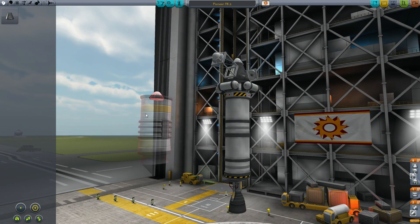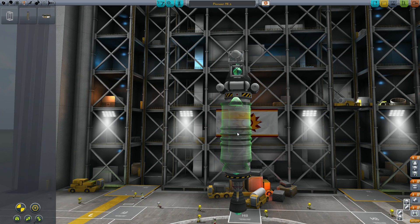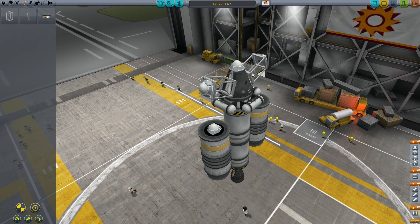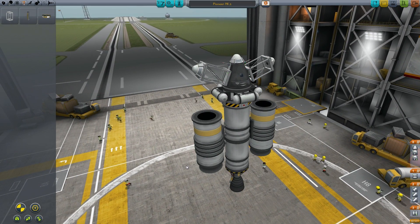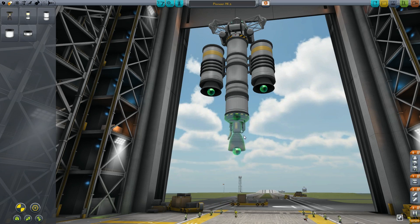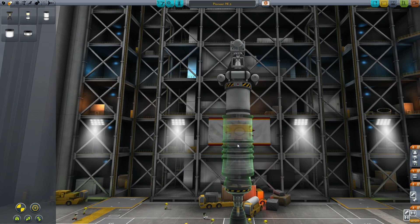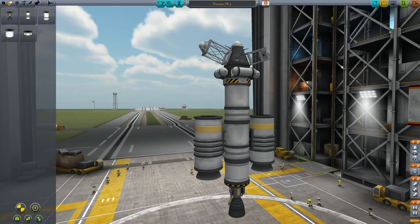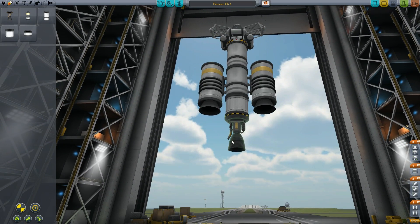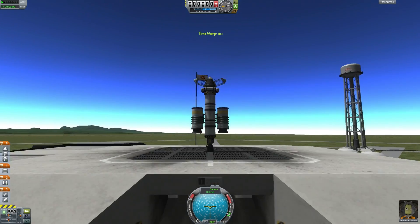Now that we have a radial decoupler, we're going to add that of course. Throw these babies on. We'll keep these — they actually acted pretty nicely. We'll get rid of those though. Let's add a little bit more fuel. Move these down to the center of mass because I don't want things to fly out of control. Pioneer Mark I — this is still the Mark I because we're using the same kind of launch setup: two solid rocket boosters and the engine. We're not really changing much at the top. So this is still the Pioneer Mark I.